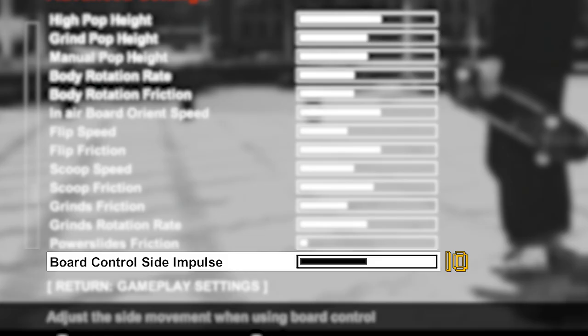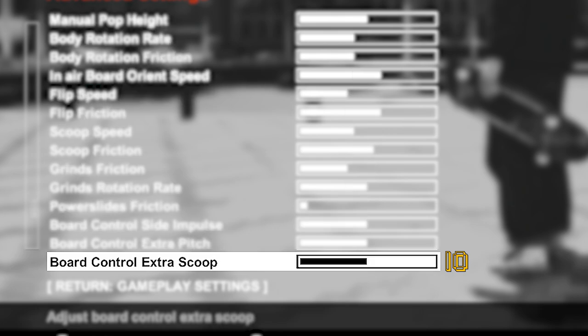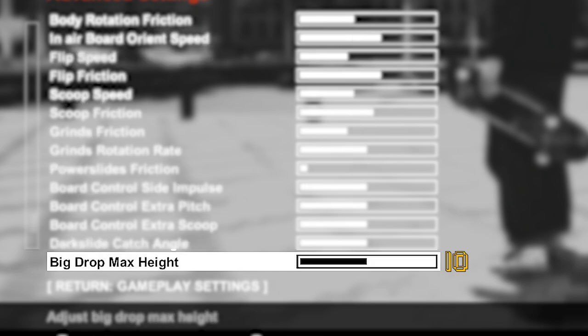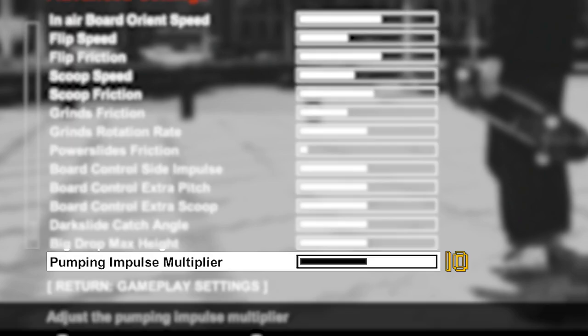Power slides friction is at one — I have it super low because I love my powerslides sliding for ages, and I don't want them to slow me down too much so I can throw them into lines. Board control side impulse is 10. Board control extra pitch is 10. Board control extra scoop is 10. Dark slide catch angle is 10, though that doesn't matter because I have dark slides off. Big drop max height is 10, which also doesn't matter with big drop mode off. Pumping impulse multiplier is 10. Max sprint speed is at full — just to be sonic when you're off your board and get to spots quicker. And that's my entire updated gameplay settings.